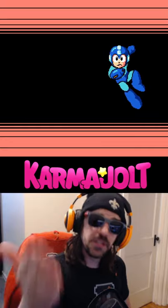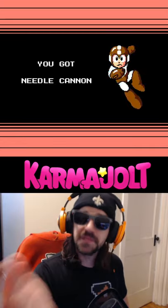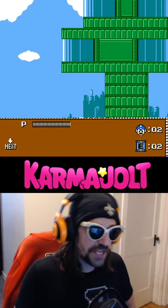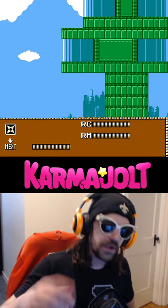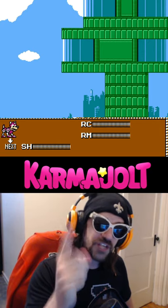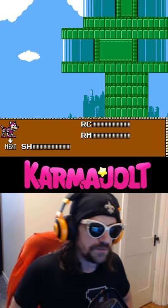Normally before you can use the Rush Jet ability, you have to obtain it by defeating Needle Man. However, if you've already defeated Shadow Man, you can open up your inventory, highlight the Shadow Blade ability, then hit right. Your cursor will highlight the Rush Jet ability, even though it's not in your inventory.